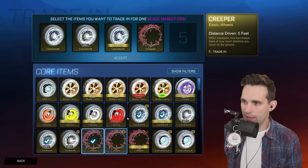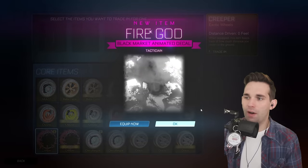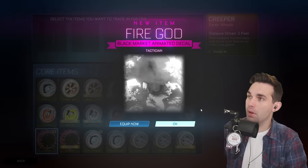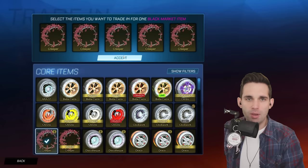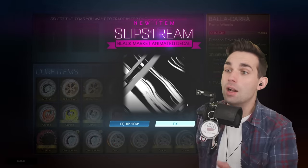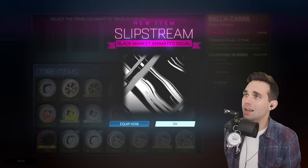We'll trade in the non-cert and one of these — let's go! Fire God! Yay! Tactician cert — that's actually one of the best certs you can get. What am I gonna do with all of these black markets? If I get duplicates maybe I'll finally do some giveaways over on my Twitch channel.